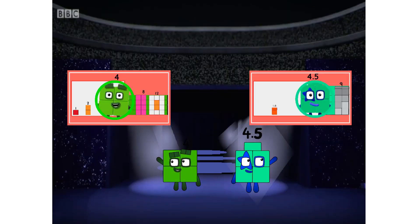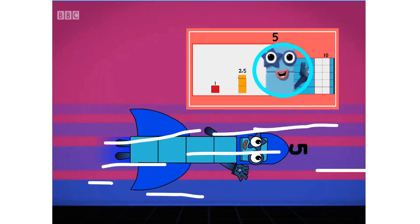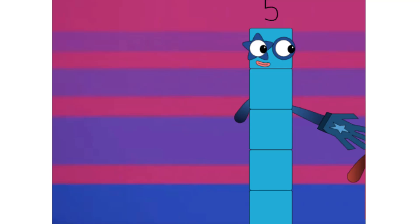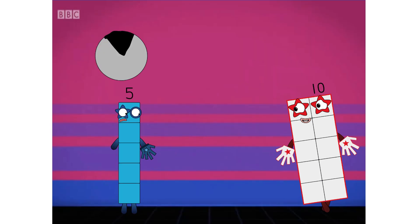Smaller numbers starting to come in. 5 is rocketing in, looking for an early tag on 10. Team of 5. 5 gets a 10-second freeze and 10 is safe for now.